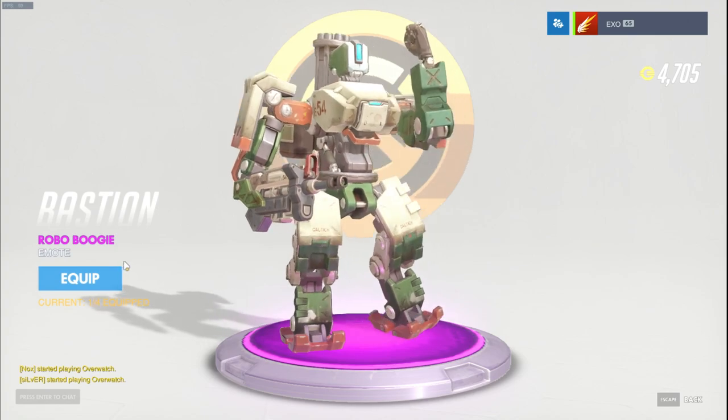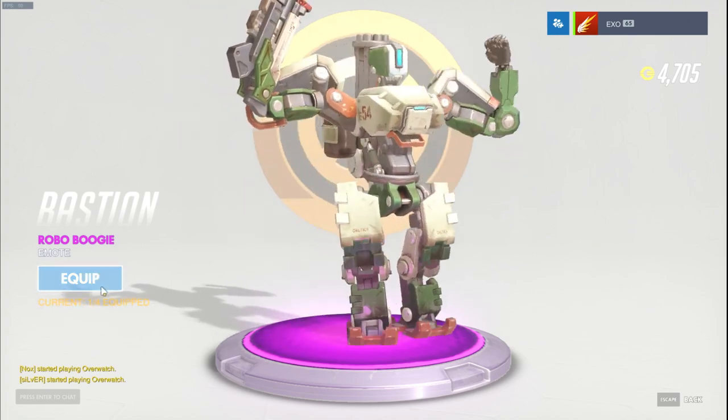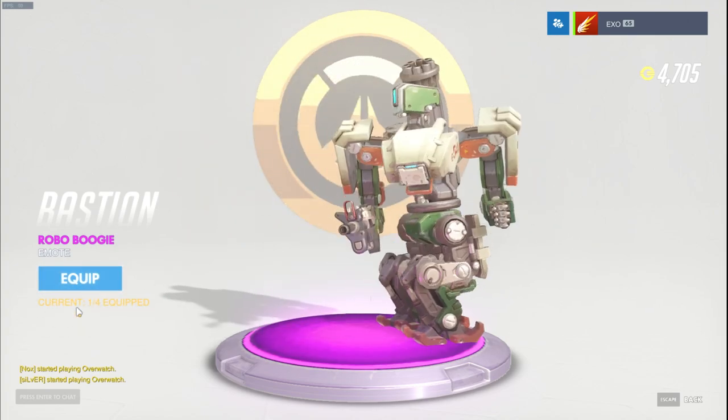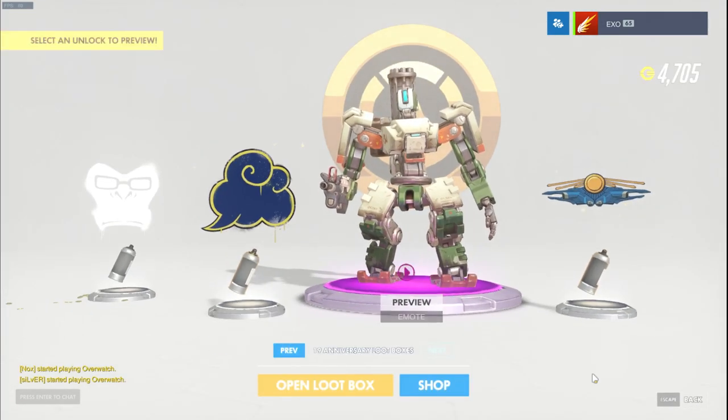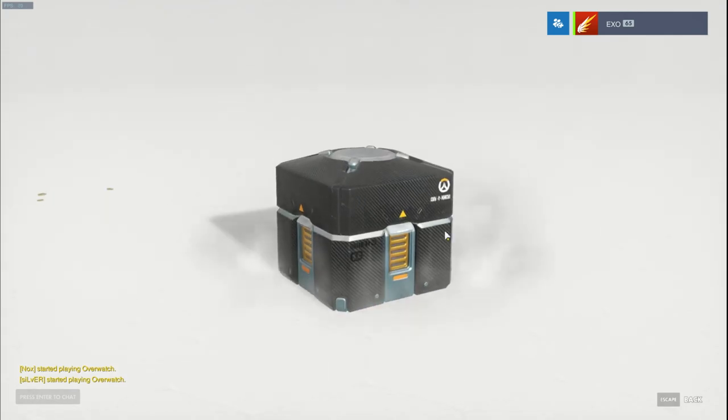Wait, is this like a robo dance? Okay, I'll take it I guess. Why do I always misclick? I put two in the same slot. Alright, we have 19 left. Let's see if we can get the Symmetra or Genji skin. I don't really want the Genji skin but I'll take it if I get it - you'll see why it's not that great in a second.